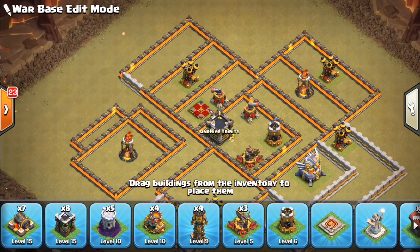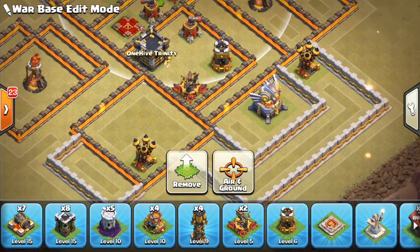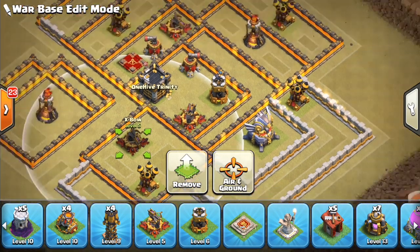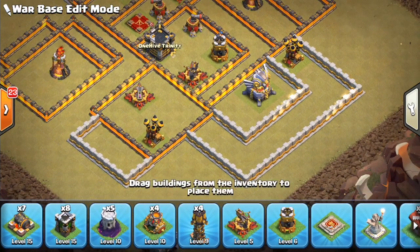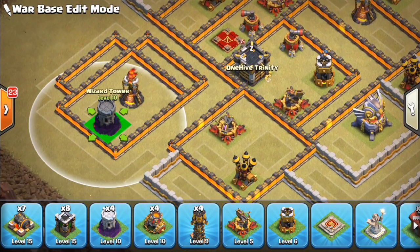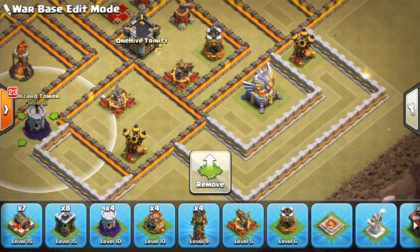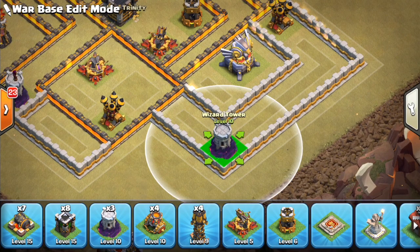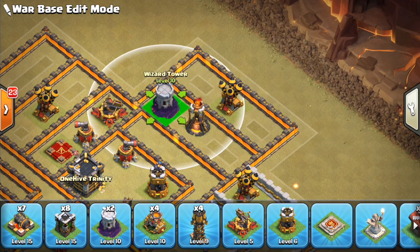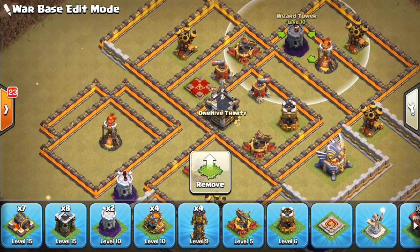I'm a fan right now of having air defenses spread out around the base — some people will argue with that, but that's how I like it right now. Put an X-Bow here. We're actually going to throw an X-Bow back here too — I want to keep it a little bit of distance from the core; I don't want to give too much value to bowlers. Air defenses are all down. Let's think about Wizard Towers — they can be really nice to have. We'll put one on the outside, not too close to that multi, because we don't want to give too much freeze value if they elect to freeze there.